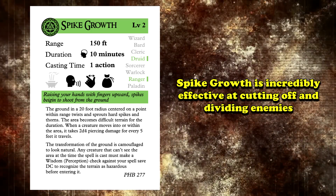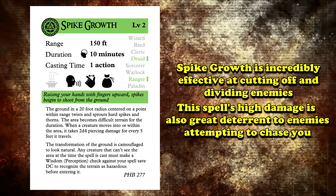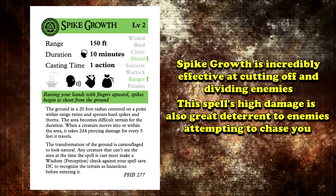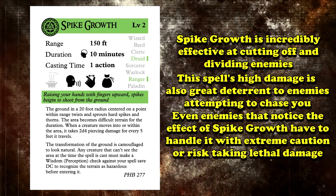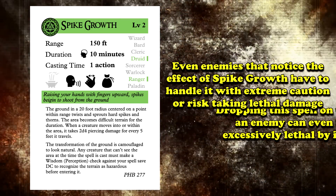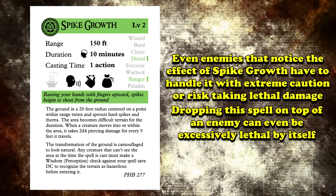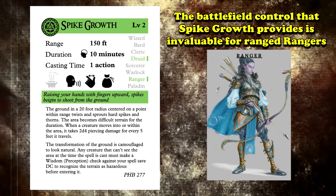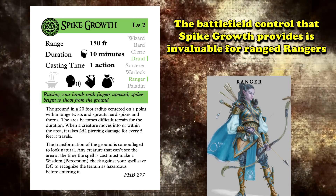You can use this spell to completely cut off enemies or divide them into smaller groups. The damage is very nice, especially if you're in a scenario where you're being chased, as enemies might just run right through it and eat a hefty amount of damage without getting a save. Even if they do see it, they might be forced to waste multiple turns going around the Spike Growth, as eating up eight instances of 2d4 damage is a lethal proposition for most enemies. If you drop it right on top of an enemy, they might be forced to take half of that just to get out, in addition to having to use an action to dash to escape as well due to the difficult terrain. This spell can be invaluable for ranged rangers, as you can keep enemies stuck at a huge distance while you pelt them with your projectiles.